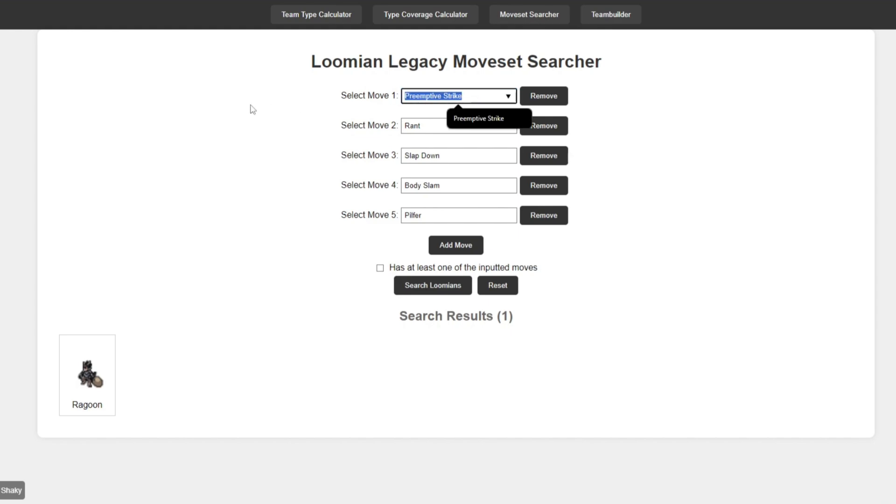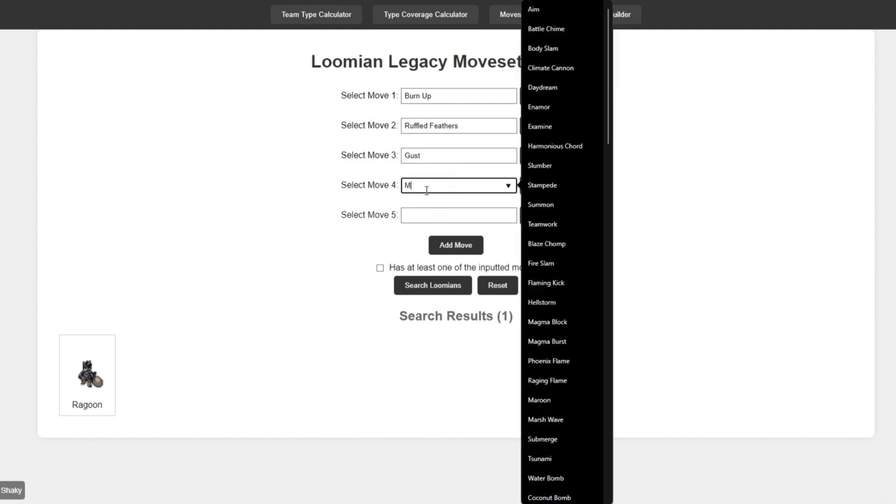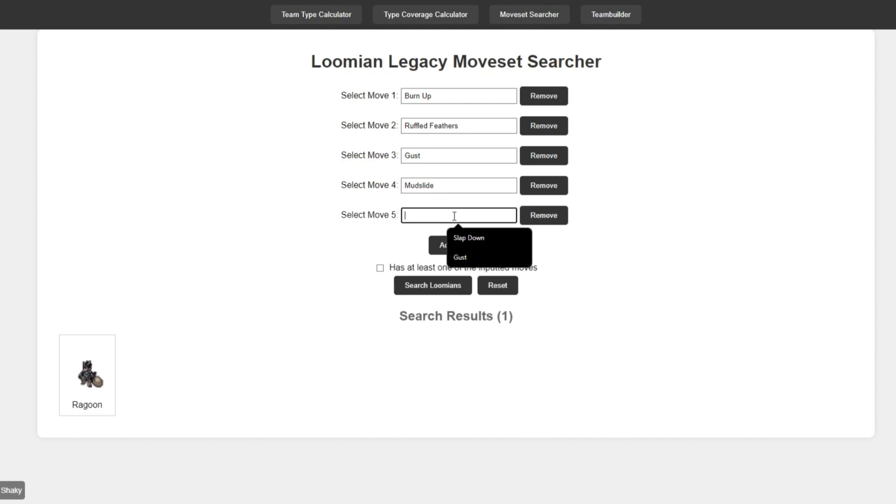There's another use for this. Let's say you wanted to see all of the Lumions with hazard removal, because hazards are a big part of the game and you just need a Lumion that can remove those hazards. You can actually search up all of the hazard removing moves. I think it's Burn Up, Ruffle Feathers, Gust, Mud Slide, and Teardown.